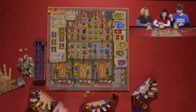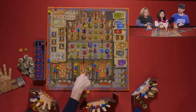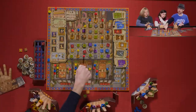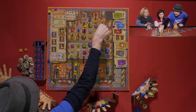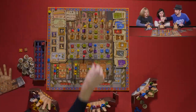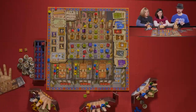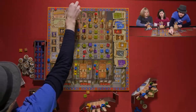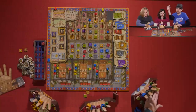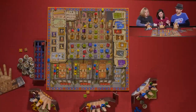Kevin does his Lord action: takes the D action first gaining two browns, then spends those two browns in the C action, going up the track and dethroning Melissa. He gets 18 points. Score: 57, 67. He steals back his green ring.